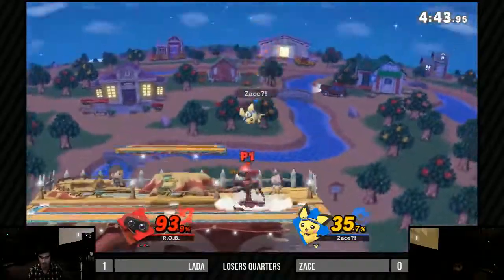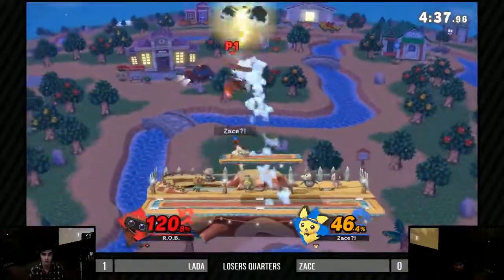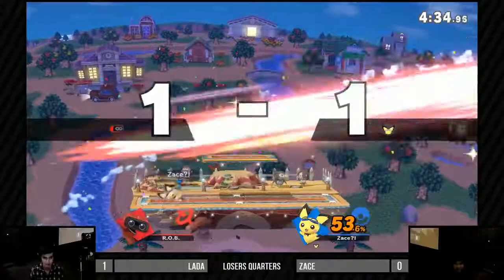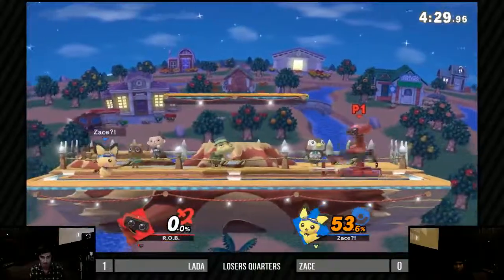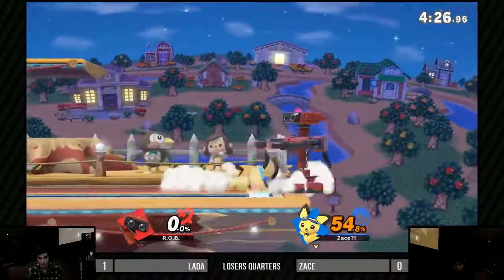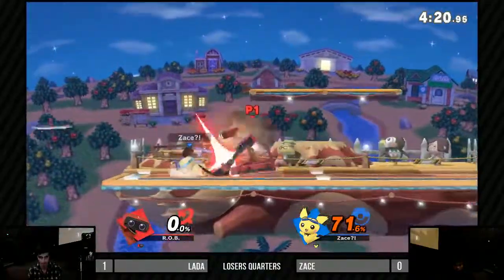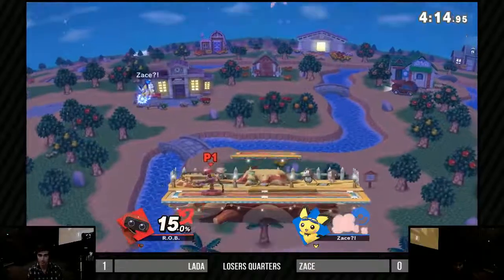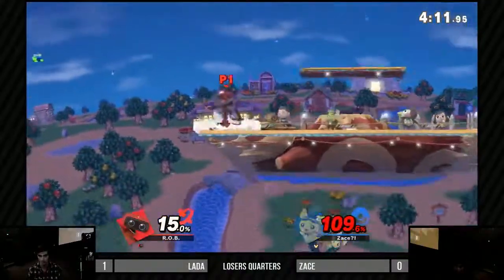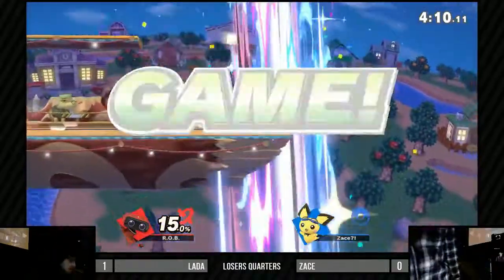Zace is going way too in right now — he's not being patient enough, fading out everything. Wow, that was incredible — down-B into double down-B! Evolving the Pichu meta right here on the stream. Now Lotto is starting to play around with the gyro a lot and it's working. There's a raw up-smash, not gonna kill quite yet. The gyro is coming out — he doesn't go for the edgeguard, and Zace SD's. Very good set though, that was fun to watch.